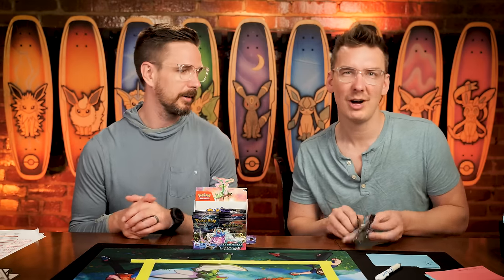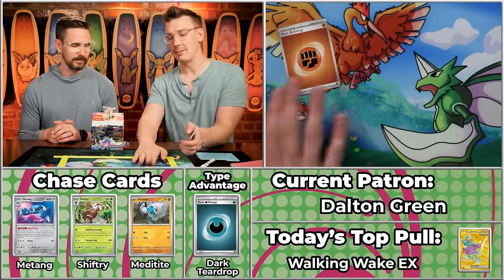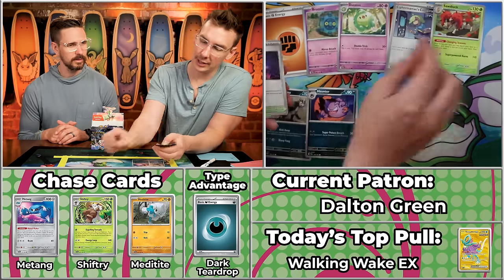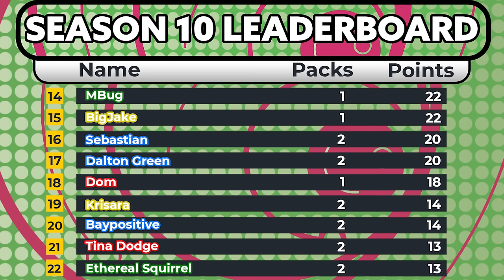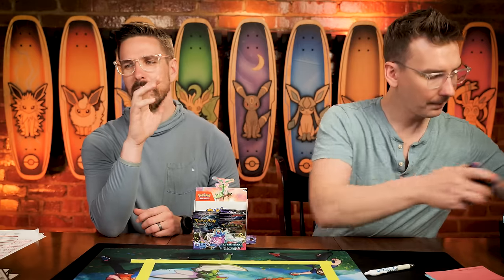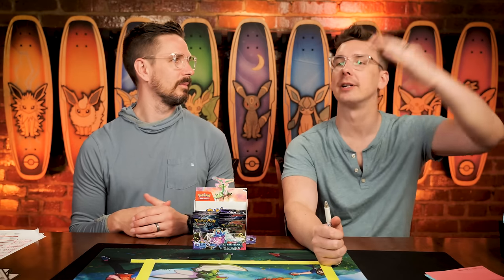Bronzor, Mightyena will score, Duosion, Haunter, Ciphermaniac, Sawsbuck, Perilous Jungle, Shroomish, Carvanha, and the Relicanth — three points, bringing Dalton up to 20 on the season. Not the worst place to be. A strike on Big Steve at 49 points might be tricky, but maybe a quality eighth-place finish is achievable. It all relies on that last pack.